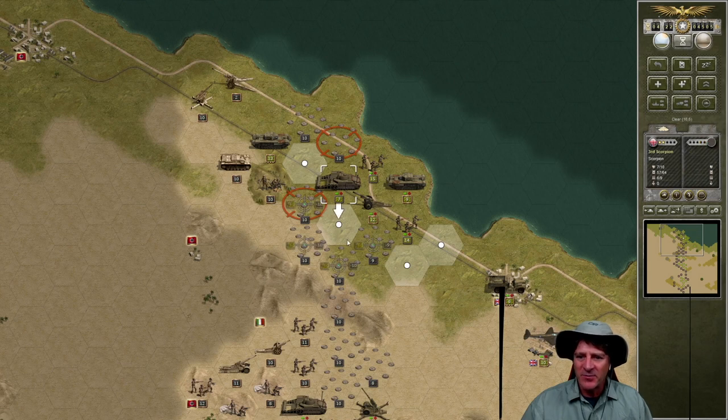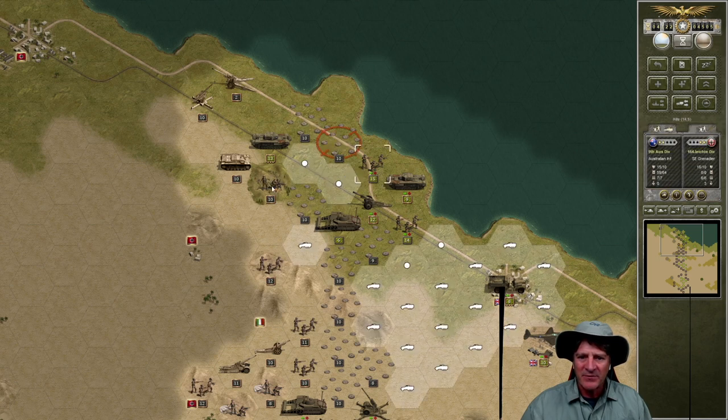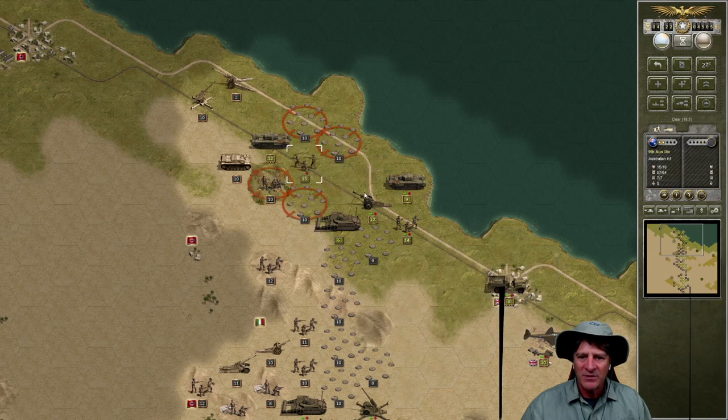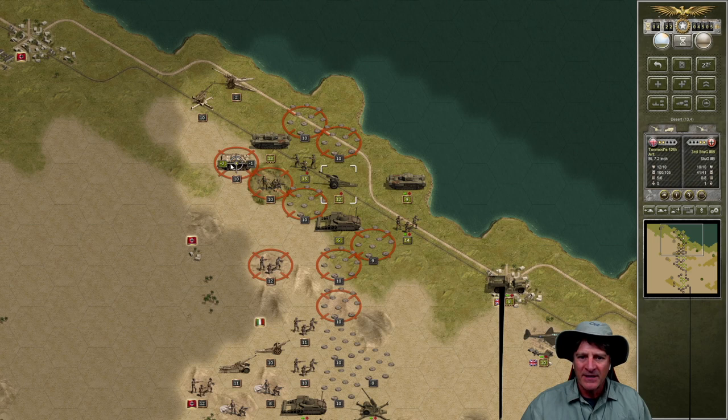Let's pull the Scorpion down here and try to break through to this southern point. That might allow us to get around this minefield a little bit. We clear that mine. We can push forward with the infantry — it would be a brutal attack, but let's do it — then move the artillery behind it and pound them a little bit. We'll put the infantry up there and push forward with our artillery to start pounding the artillery behind it.